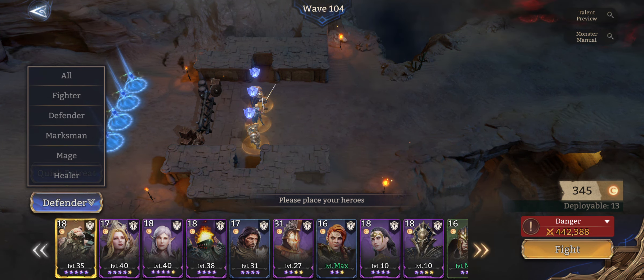I'm taking this mage — he's terrible for multi-target attacks — but I'm taking him because of the highest power. I go to marksman, take my Nyx, take my Hatsu, and take her. And now I go into all units and put in the strongest ones that I have.